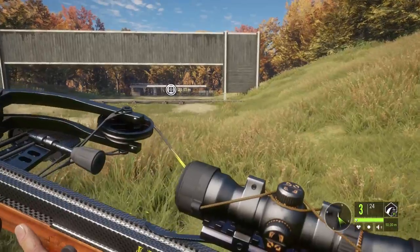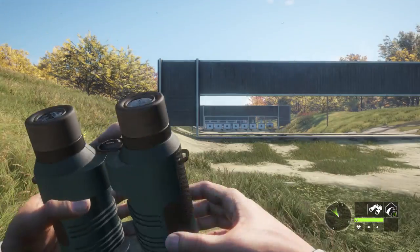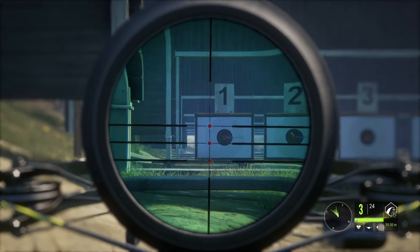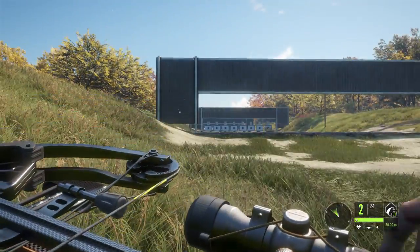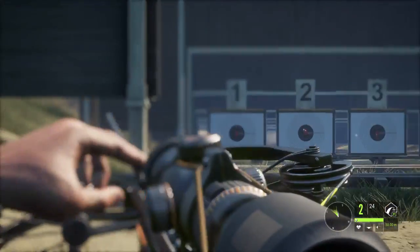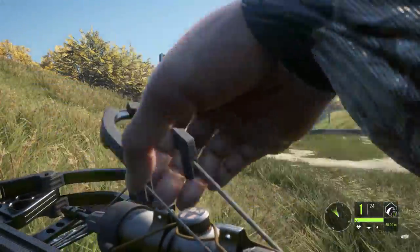So our next test is 70. Let's get lined up at about 70 meters. Theoretically, this crossbow should be able to stretch 70 meters and hit accurately without a problem, just with this scope itself. 70 shoots a little high. So 60 and 70 meters has been the only difference so far. Let's take another shot — same exact spot it hit. We're hitting a little high at 70.